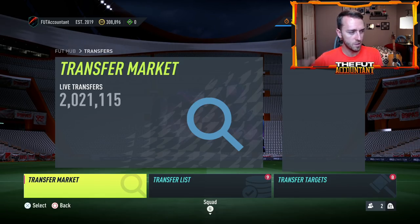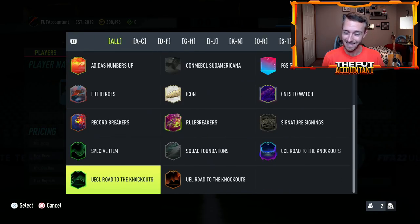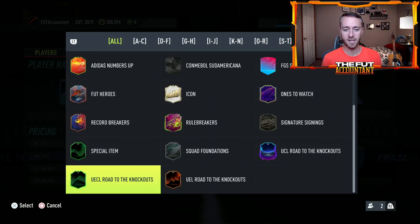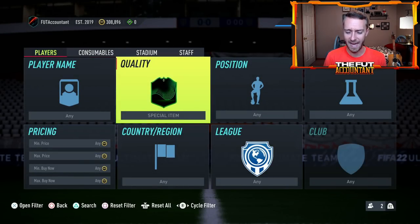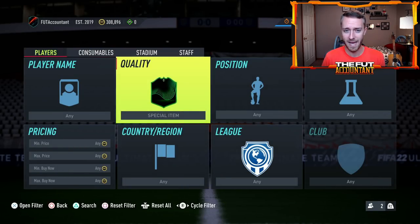One of the other things being talked about — there's a new card design that has been added into the code and is actually in the game right now. It looks very similar to the Road to the Knockouts card design — basically the same lines on the inside of the card are inverted. A lot of people are wondering if this is going to be either a man of the match item or team of the group stage, because we have some other card designs added as well. This is the only one that shows up in the game — it's called 'special item.' Usually when you see this added, it means a card is coming. So maybe we could have a player SBC today that is a special item, and if these are actual man of the match cards, that would be very interesting.